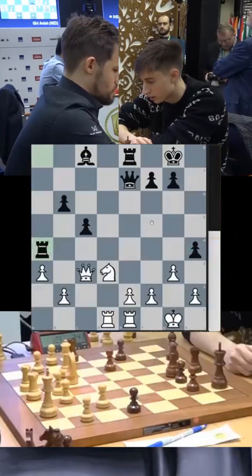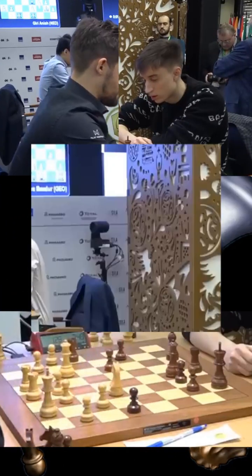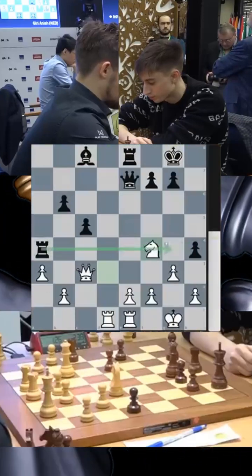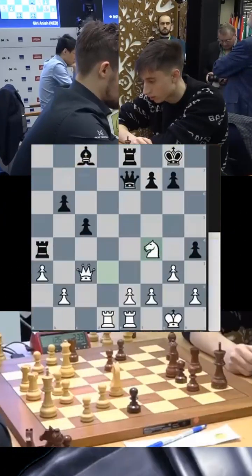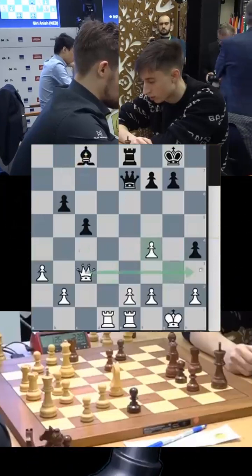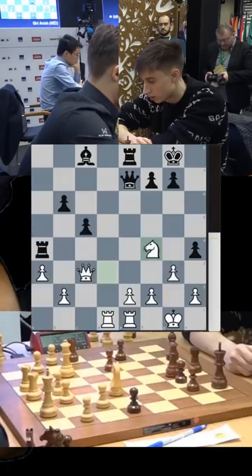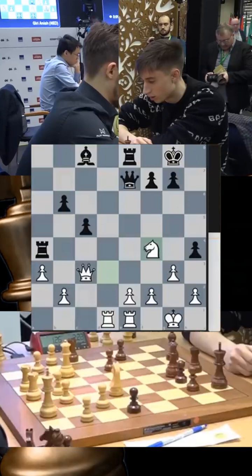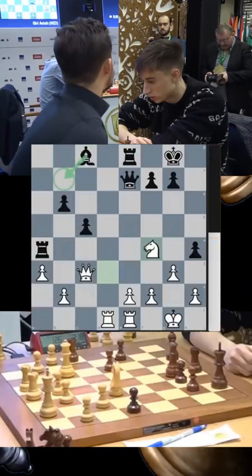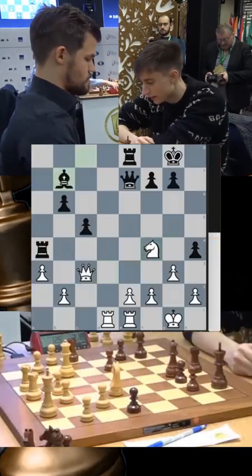Magnus plays his knight to f4, and Dubov is thinking — can he just sacrifice the rook for the knight? But after taking there, the queen opens up on the third rank and it's not a good sacrifice. So right now it's not the time to take it. You can first develop your bishop — that would make a lot of sense. Dubov now starting to take time, which is very logical. He puts his bishop on the long diagonal.